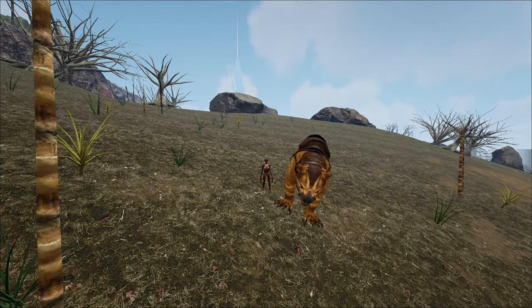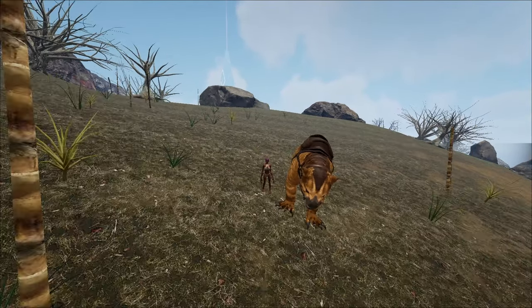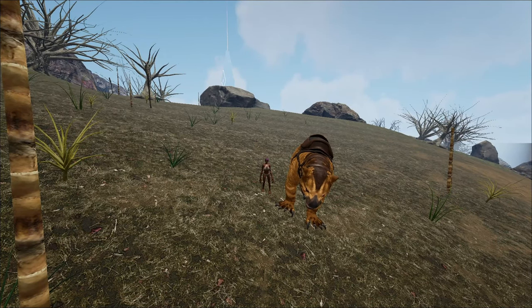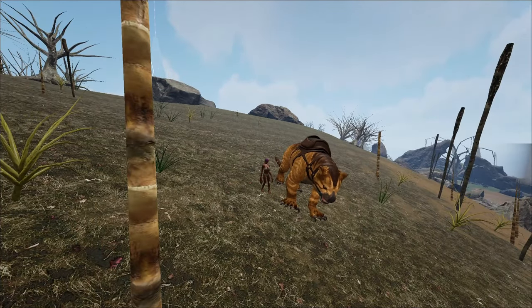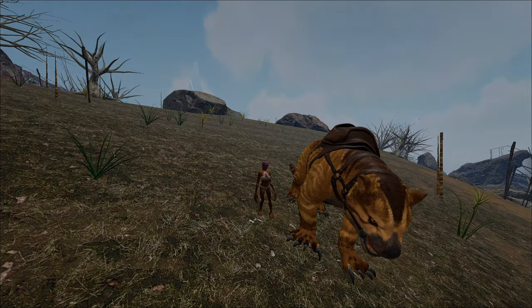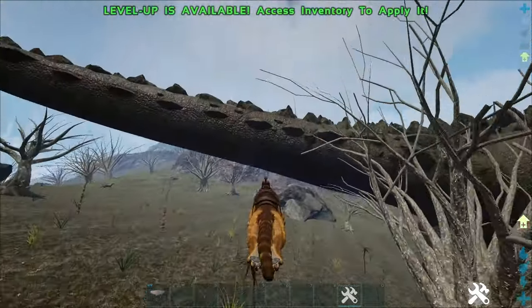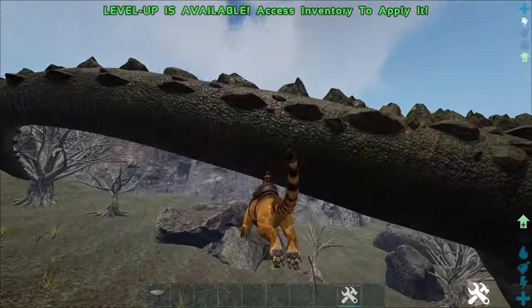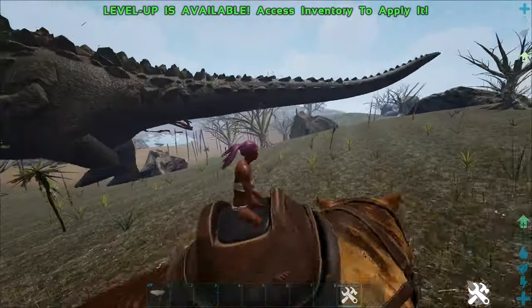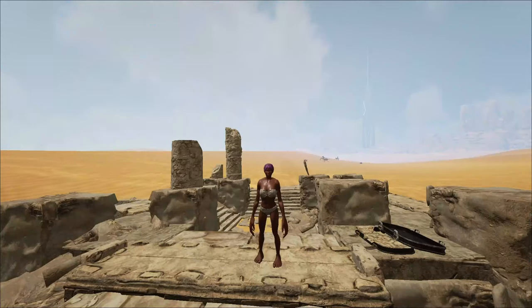For this next leveling method you're gonna need a thylacoleo and a compound bow or crossbow with tranq arrows. Use the thylacoleo to get it down to 1 HP, grab a few explorer notes, then kill the thylacoleo to reach level 100 easily. To avoid the thylacoleo, go behind it, jump, and hit the tail.